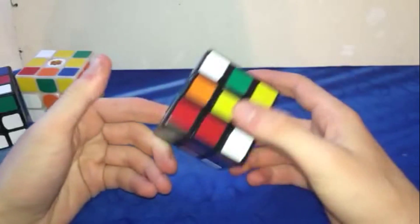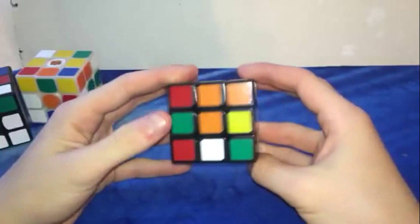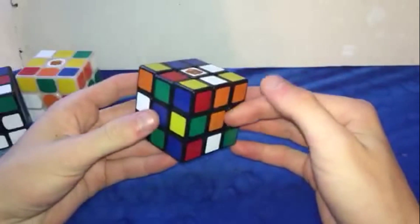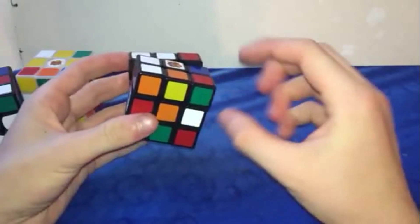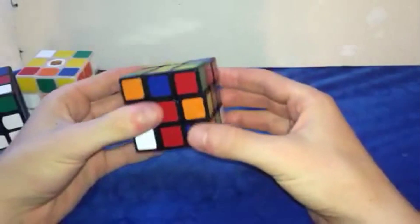I'm an all-cross-color solver, so let's just see what we have here. I'm going to do white, obviously. I have this one here which is in the wrong spot. The green is right here, so if I move this one over and put the blue up, I can also put the green up like this and then do something like that. That was a really bad cross.